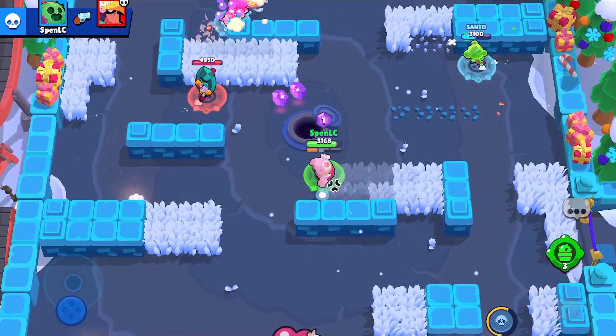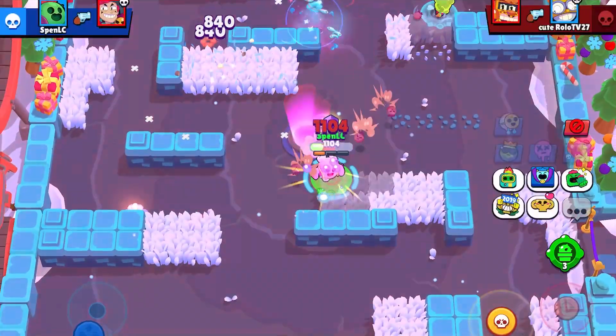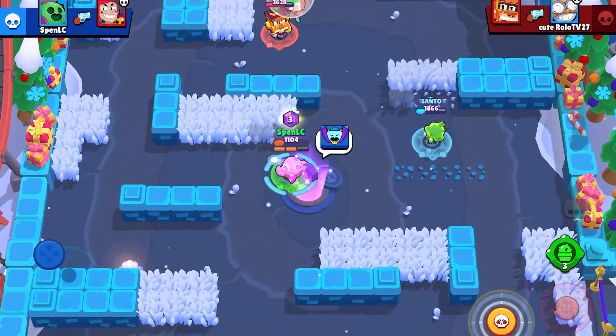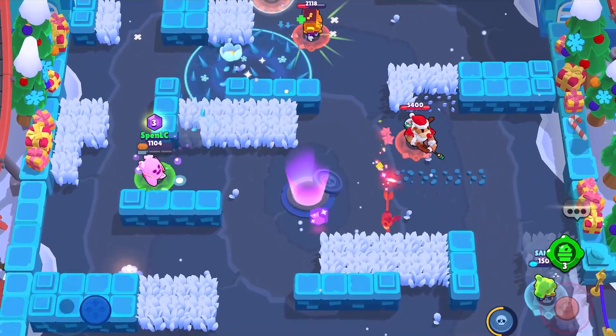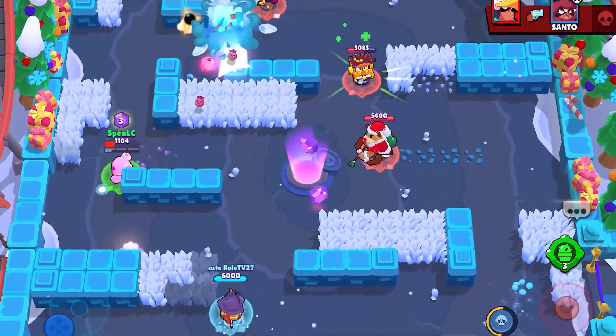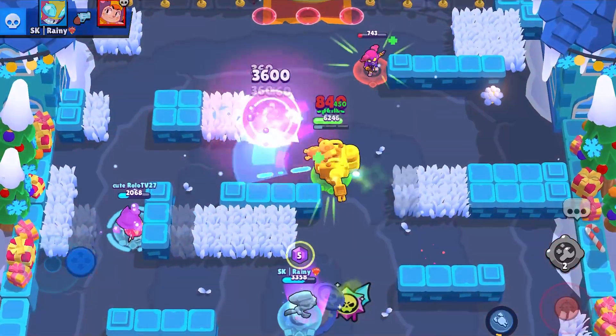Next up on the list we have Curveball for Spike. Not really much to talk about — it's just really overpowered and really easy to hit shots with. In the open some people can dodge Curveball, but it's so annoying especially around walls. A lot of times you may even hit shots when your aim is terrible and you just end up hitting an opponent. Curveball is definitely needed with Spike.